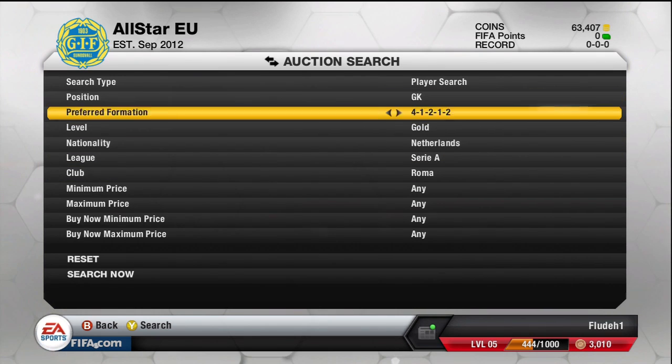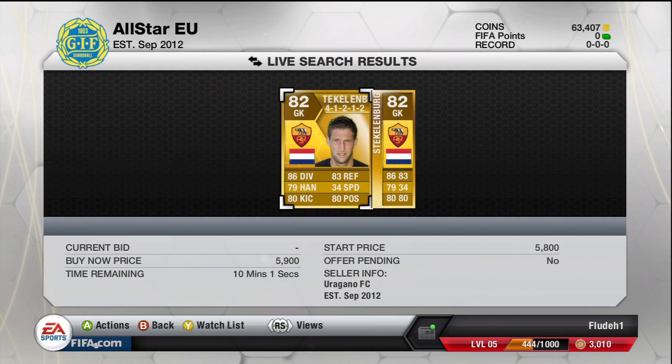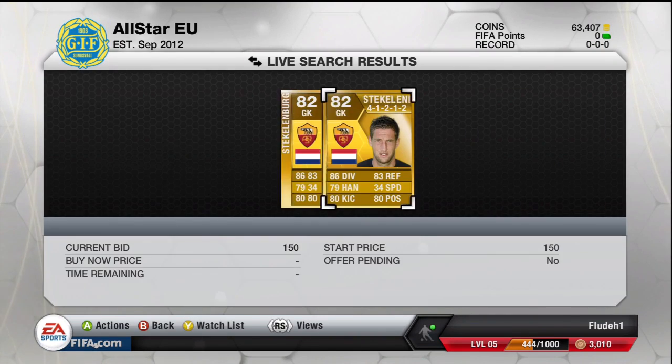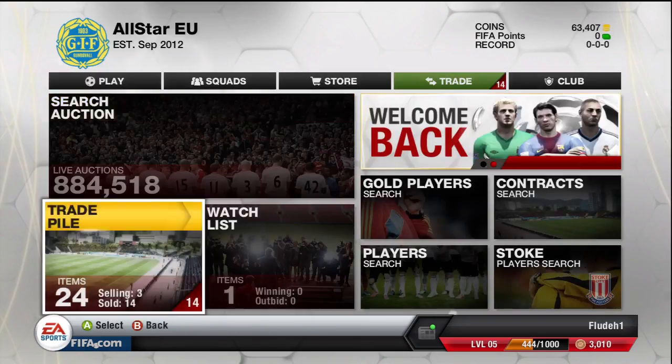Right now I'm going to show you a method called the buy low sell high method. A lot of you will know this from FIFA 11 and FIFA 12. I've been doing it a lot with Casillas — Casillas used to go for 60k and I was picking him up for 45k, making 15k profit at a time. It doesn't work that much anymore because he's moved up to around about 80k.